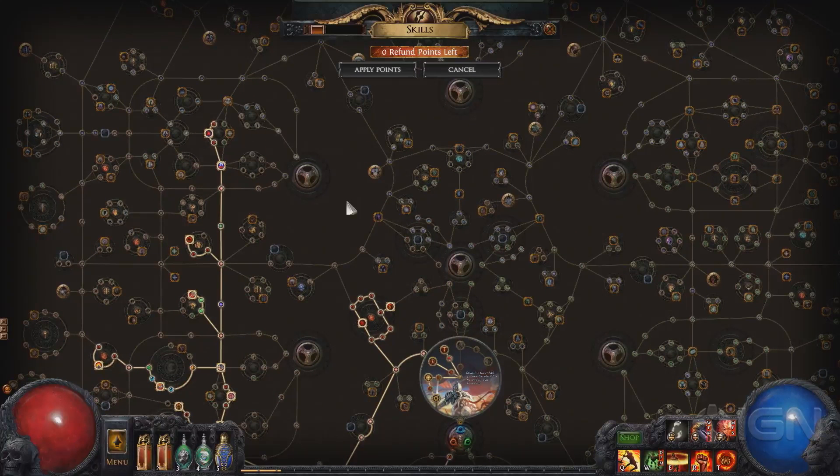Yes, I think it's very interesting. So that's Path of Exile, that's Atlas of Worlds. When can we expect to see that? You can play it on September 2nd — we're releasing it then alongside the Essence Challenge League, and we're looking forward to playing alongside you. Wonderful. For all things Path of Exile, keep it right here on IGN.